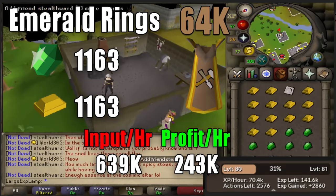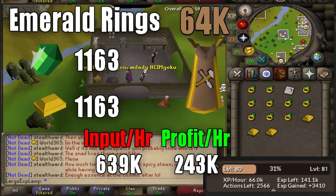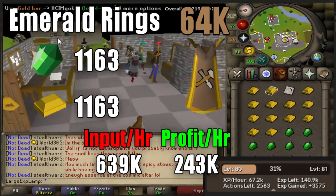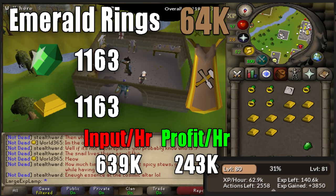This is assuming that you're doing this in Edgeville. Basically the inventory setup is pretty easy — just 13 gold bars and 13 emeralds, you run back and forth from the bank. You're going to need a ring mold as well. Each hour you'll be spending about 639k in supplies and you'll be profiting about 250k. It's not the best profit per hour, and if you craft other items you're definitely going to wait a while before you're able to sell them, so take that into account.